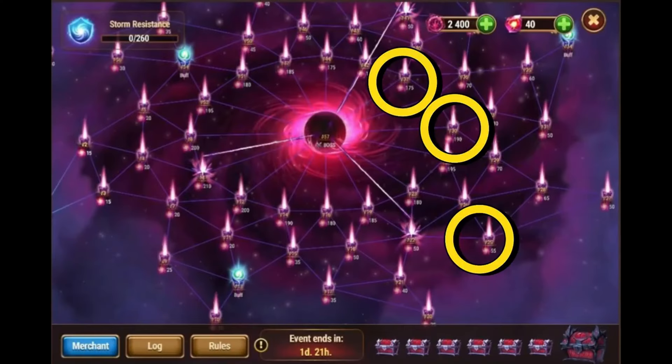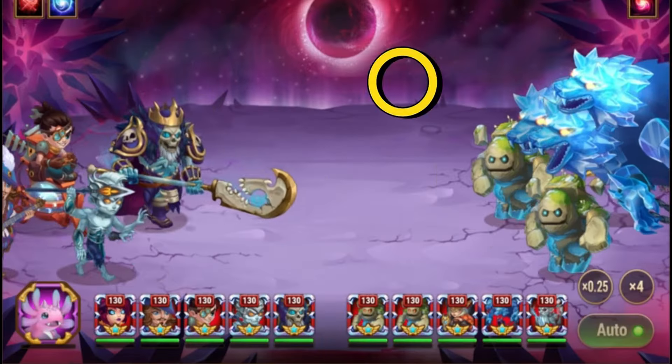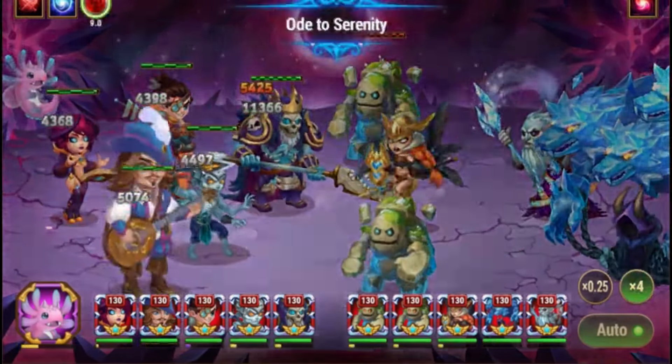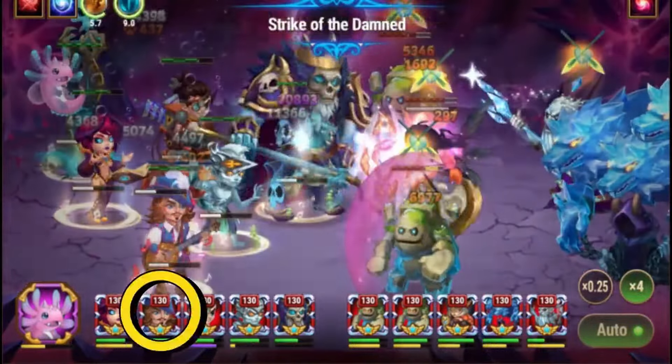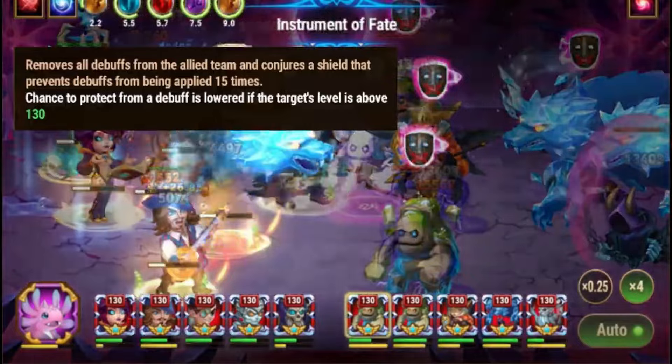There are three mini-bosses, but they are fairly easy to beat. Two of them are the same — Shavarnak — who applies a stun to the first two or three heroes. You can stop this by using Sebastian or Korus as the combat pet.